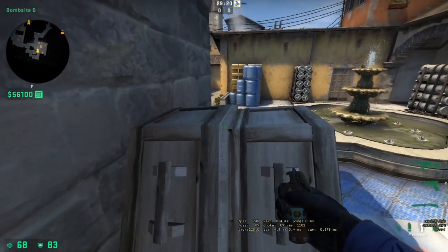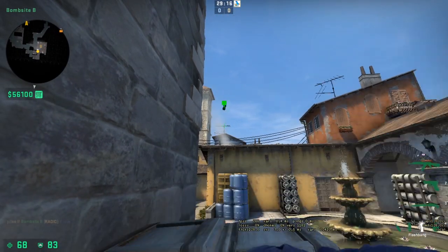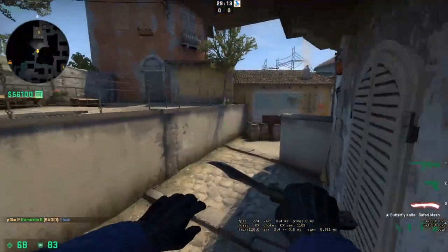Here's a coffin flash. Come here, aim at the antenna, and throw. Any T's pushing Banana should be fully blind.